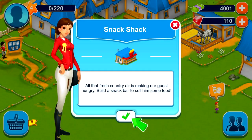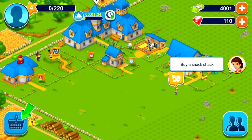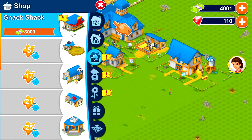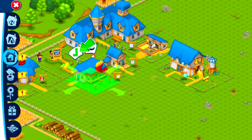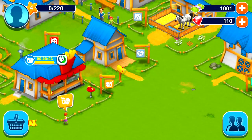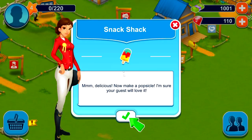Snack shack — all that fresh country air is making our guests hungry. Build a snack bar to sell some food. Let's go to the basket and click on the snack shack, then drag and drop. We should put this right next to the guest house so they don't have to go far to get their food. Check it off. Very nice. Already we have a guest going to the snack shack!